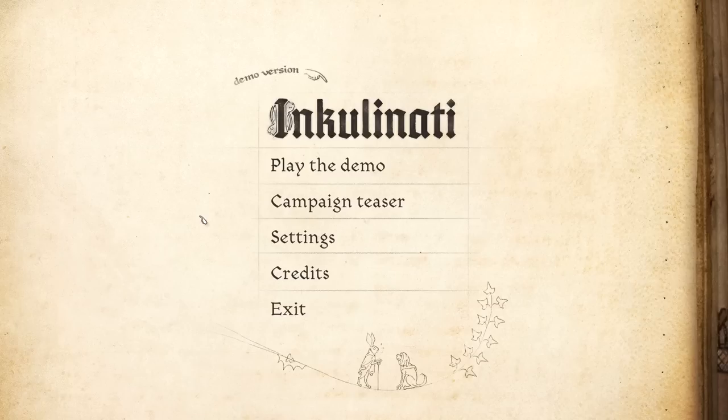So if you've ever noticed any of the weird stuff, like snails with chainsaws and rabbits that are dual-wielding nunchucks at the bottom of ancient medieval texts, this game is sort of poking fun at that in a humorous, strategical way.